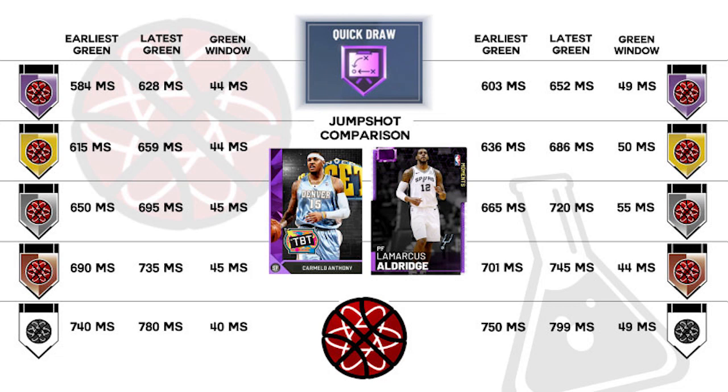As you can see in the graphic, each badge upgrade reduces shot speed by roughly 30 to 40 milliseconds. LA's jump shot is 147 milliseconds faster when using Hall of Fame Quick Draw instead of no badge at all, while Melo's jump shot is 156 milliseconds faster with Hall of Fame Quick Draw than without.